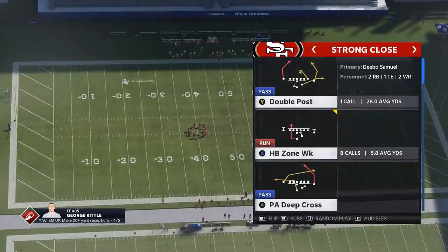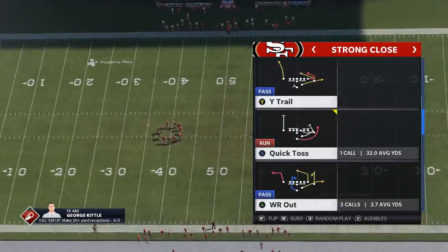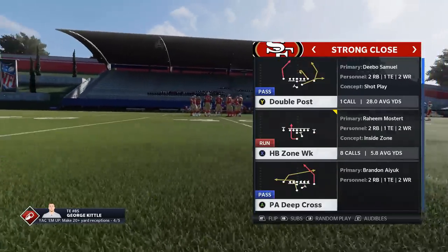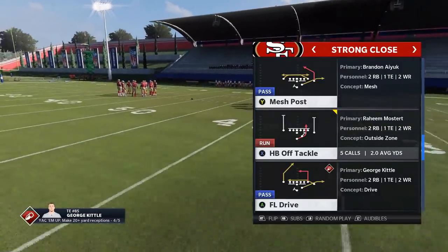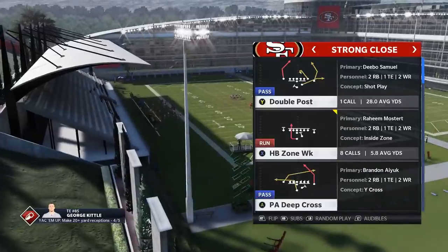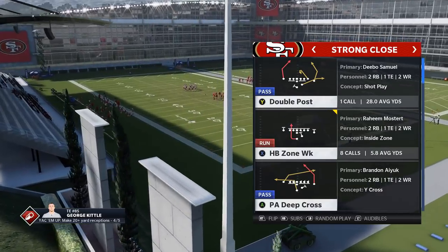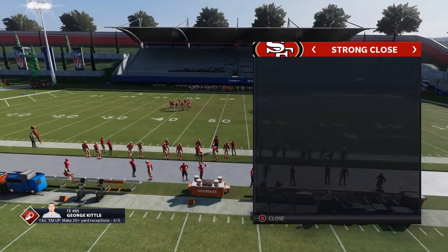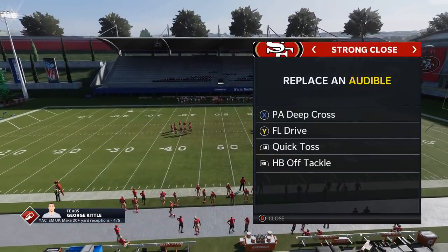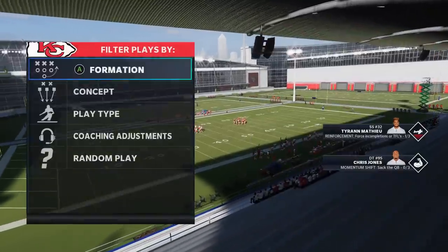That's a good cover two play. Now I'm going to show you some good cover three and cover four plays. There are really two you can use together — the PA Deep Cross and the PA Scissors — and also the FL Drive. So you really have three plays that are all going to do just about the same thing. The difference between the FL Drive and the PA Deep Cross is that different receivers are the ones hitting the home run, so it's best to use these in conjunction with one another.